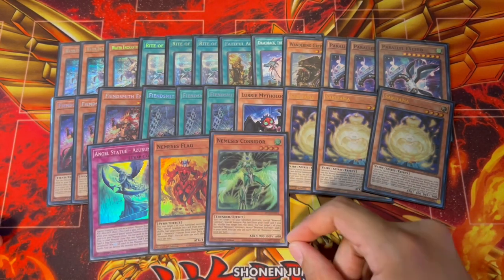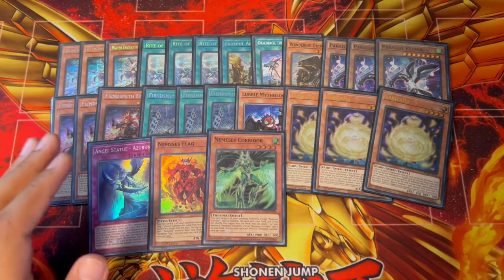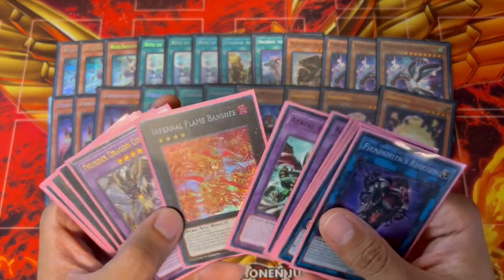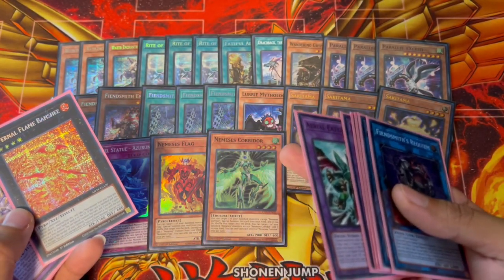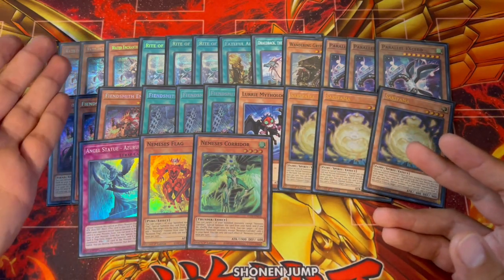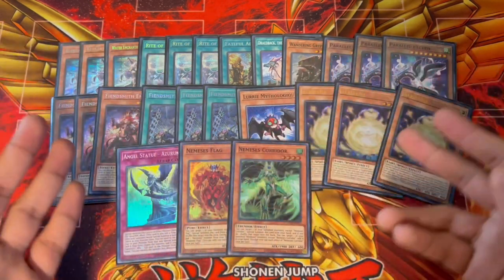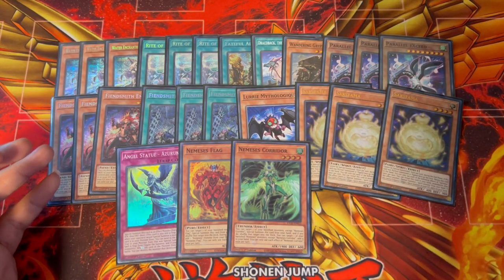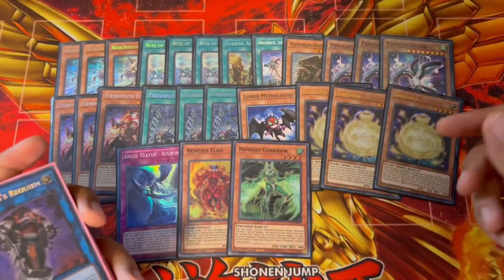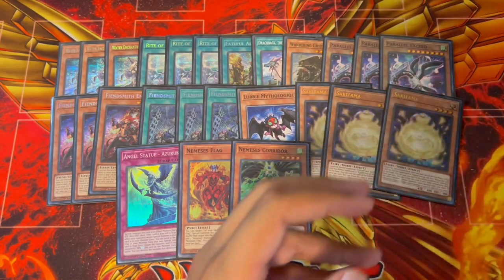We're playing Flag and Corridor — yes, we are playing Thunder Dragon Colossus in here, because we can get to it very easily. If you open those, you get to Colossus really easily, and you banish a lot in this deck. If you don't open Corridor or Flag, you go into Banshee — your Rank 4 — Banshee searches Flag, you summon Flag, search Corridor, and then Corridor summons itself for Thunder Dragon Colossus. The Fiendsmith engine banishes cards and Water Enchantress banishes itself, so it's very easy to banish cards. Going Parallel Exceed into Flame Banshee, then Flame Banshee into Colossus, you end on Requiem plus Colossus — that's why these synergies really work.